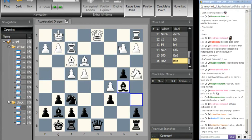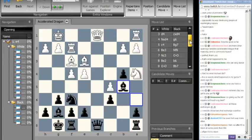So this about covers it for the Maroczy Bind sidelines. Episode 4 in the opening form will be dedicated to the main line, which is when you play bishop g7, knight f6, castle, and here you play d6.